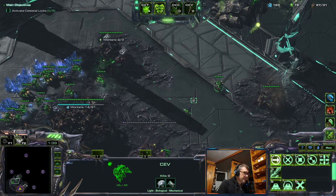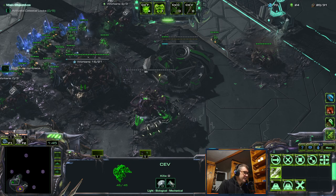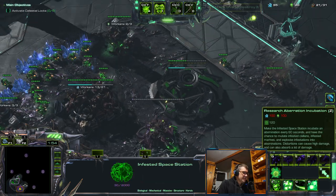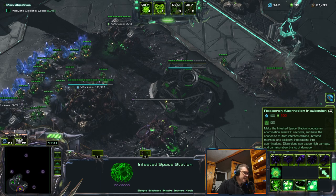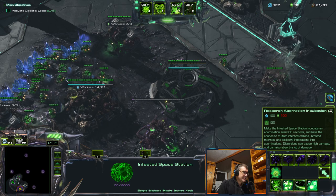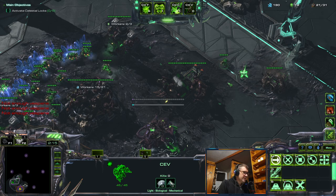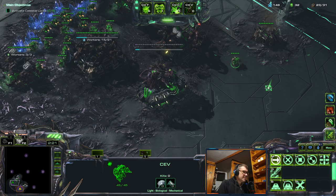I might start barracks and saturate this gas so I can start aggression. Should I go for aberrations? I think I will — variation incubation first. That takes two minutes, so it's a pretty long time for these upgrades.